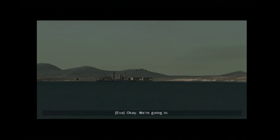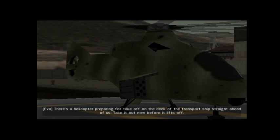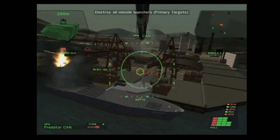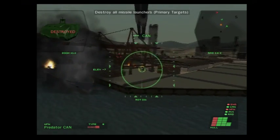Okay, we're going in. There's a helicopter preparing for takeoff on the decks of the transport ship straight ahead of us — take it out now before it lifts off. Oh, it's a turret mission!